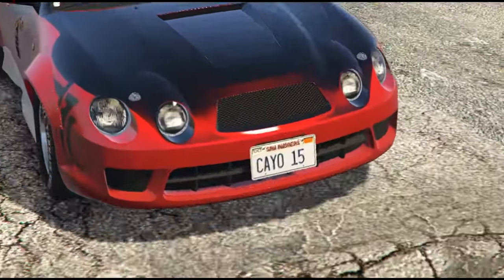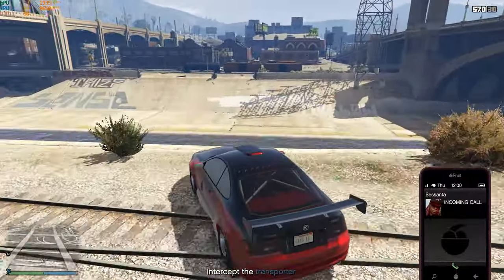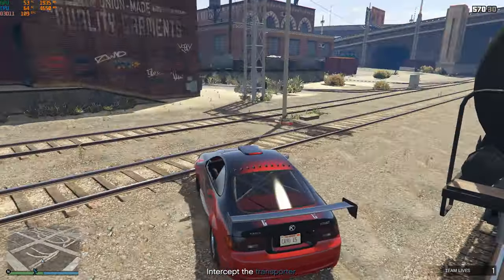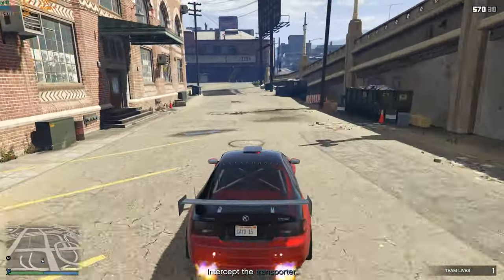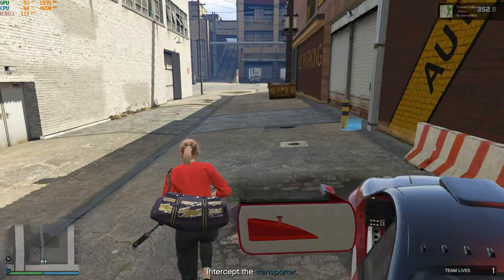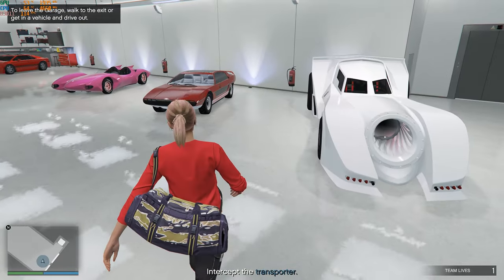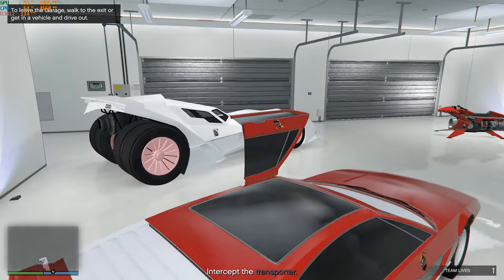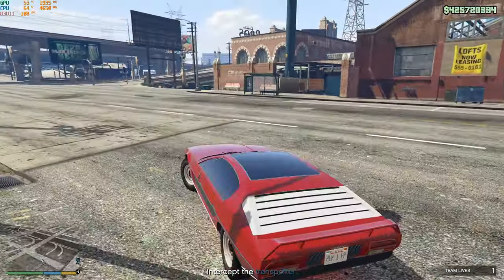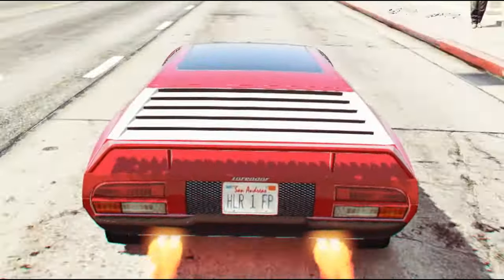Now we have the USB stick and we start the final. I highly suggest you have a garage with some vehicles inside, like a Toread, Vigilante, or Oppressor. You must know where your garage is, because the minimap doesn't show you where your garage is. Go inside your garage and choose the vehicle you prefer. I suggest the Toread because it has unlimited missiles. Now drive to the trailer — just watch the minimap and you will find it behind Zancudo.